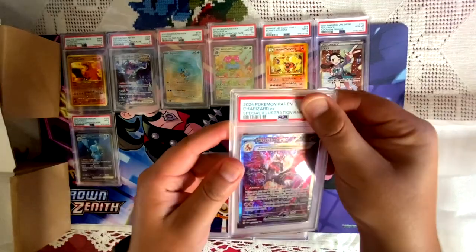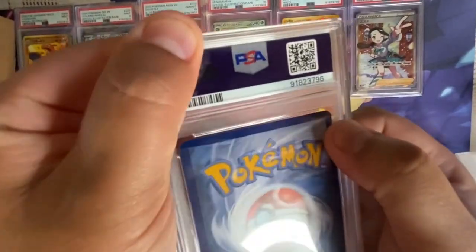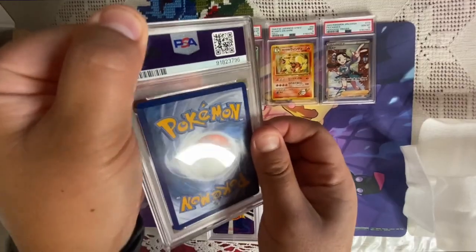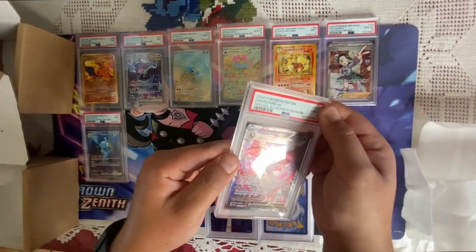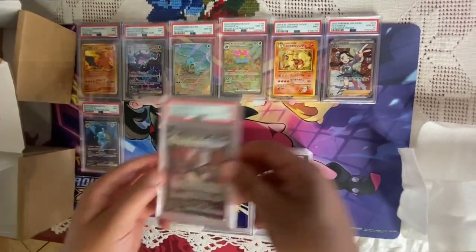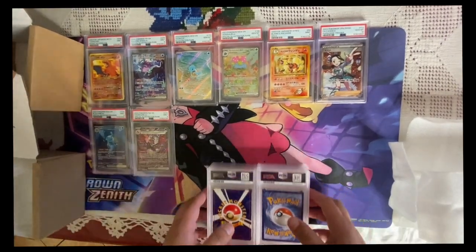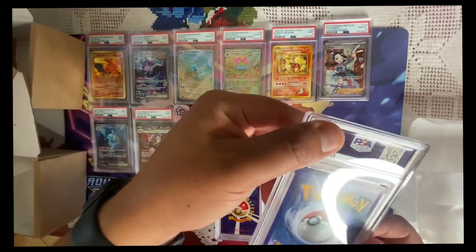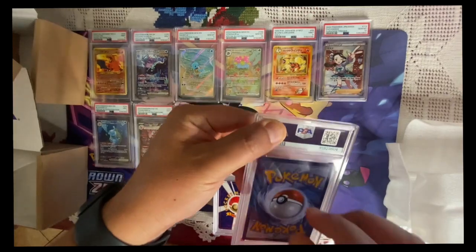Oh, Charizard from Paldean Evolved! If I'm not mistaken, this one has like this little dent right there — you can kind of see it. This is gonna be a 9. I knew it dude — 9. God, it's beautiful though. That one's from Charizard boy. 14 left, let's go with this one — another English, a little bit of white at the top, that's unfortunate.